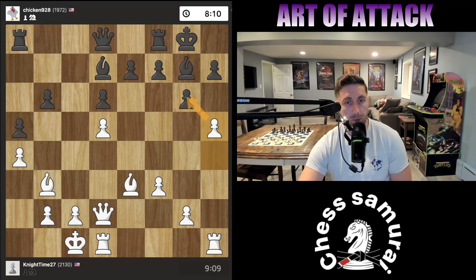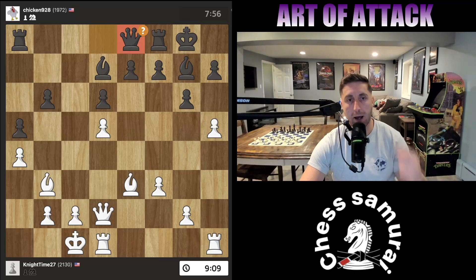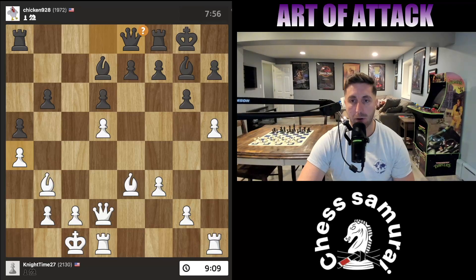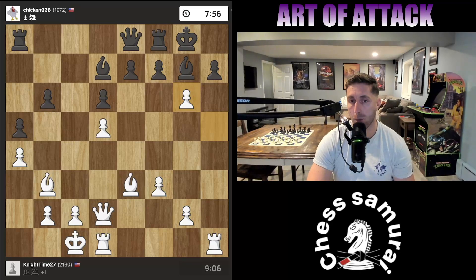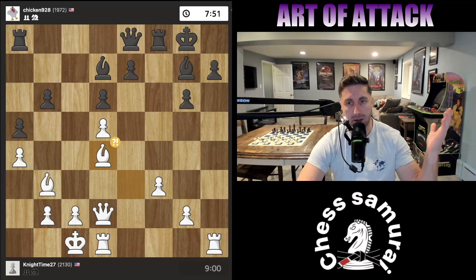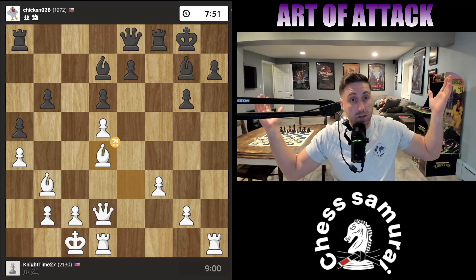Now I am going to open up the h-file. My opponent played queen d8, which is setting up a battery against a4. However, I had a way to combat this. Instead of just paying attention to my opponent's threats, I still go on with my plan — I take first to open up the h-file, and after my opponent takes back, I play bishop d4. The computer says this is a slight inaccuracy, but it's actually the third-best engine move, so go figure.